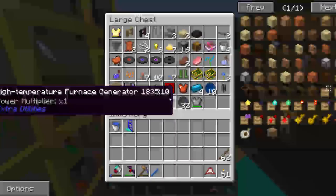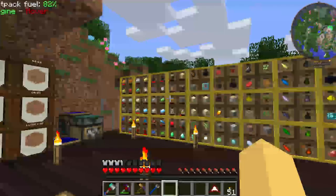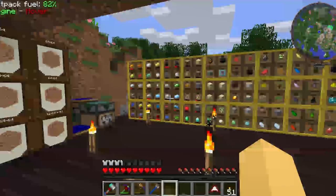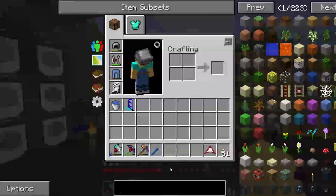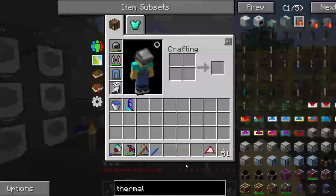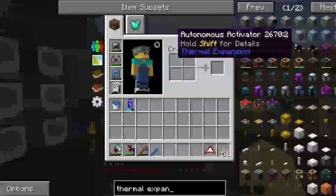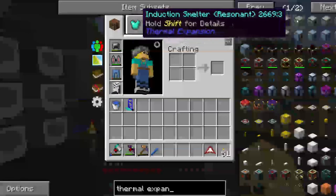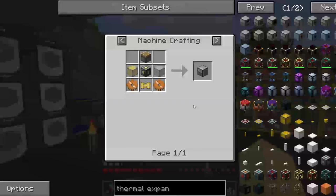I am doing something else today. The other thing I was going to make was the thing that puts water and lava together and makes stuff - Thermal Expansion. Is that what I think it is? The magmatic crucible.